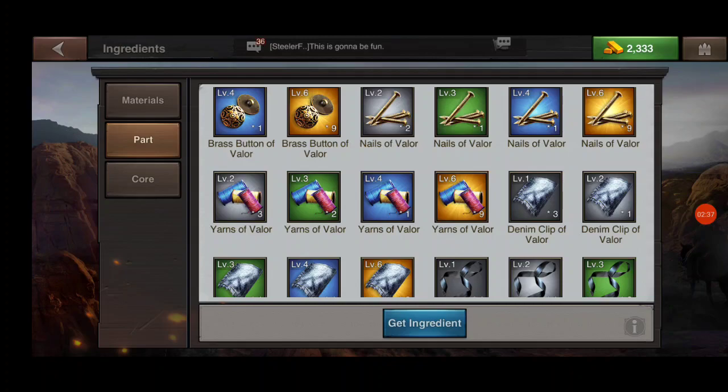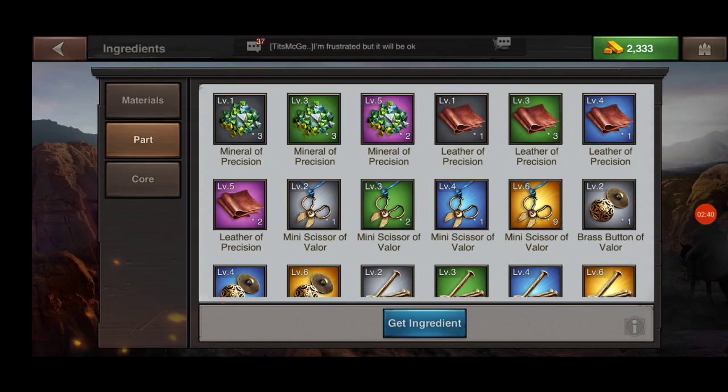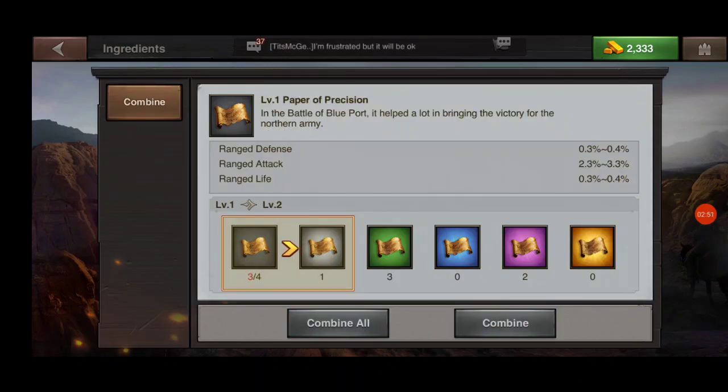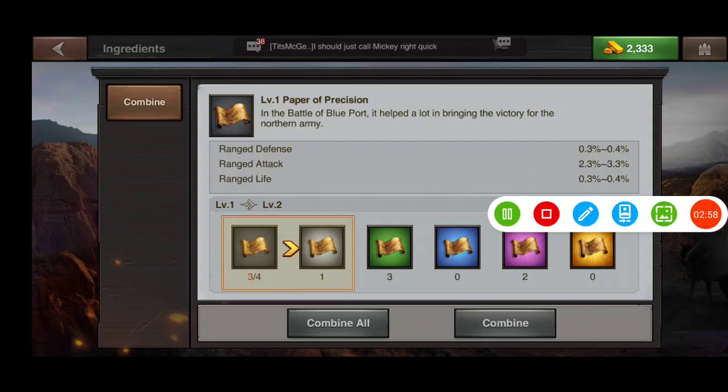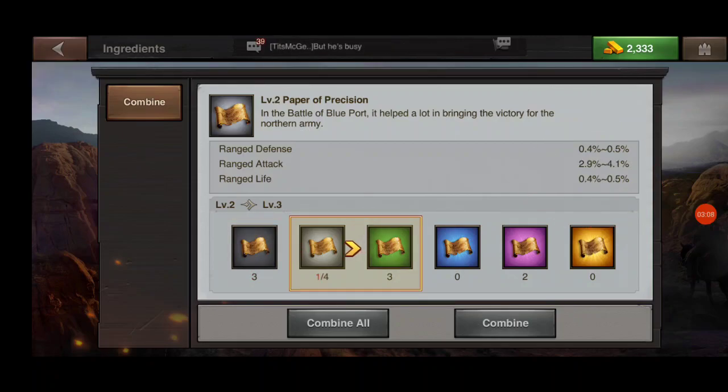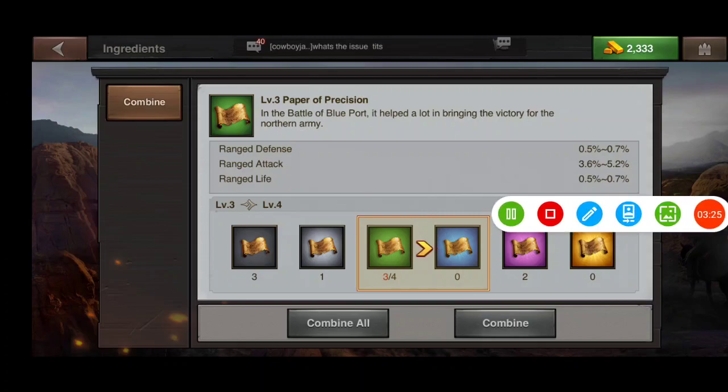I've combined all of my parts. Now I want you to see that each of these have different stats. Starting with the paper precision at level one quality, you can see the stats it adds on the right. Those percentages don't seem like much, but as you click on different levels you'll see the percentages begin to increase as you change the quality of the item.